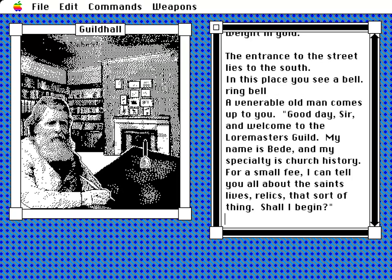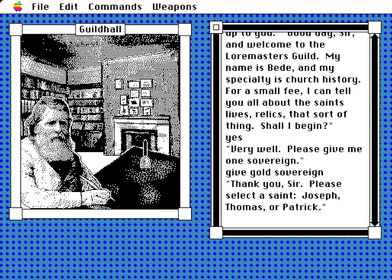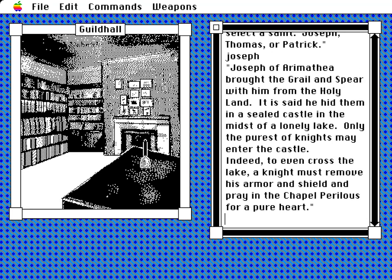One particular example is the library, a bit further on from the pub, which has three hints that can be purchased with a gold coin. With only one gold coin to find in the whole of England, it makes sense to save-scum before picking one so that you can reload the file and then pick the others.